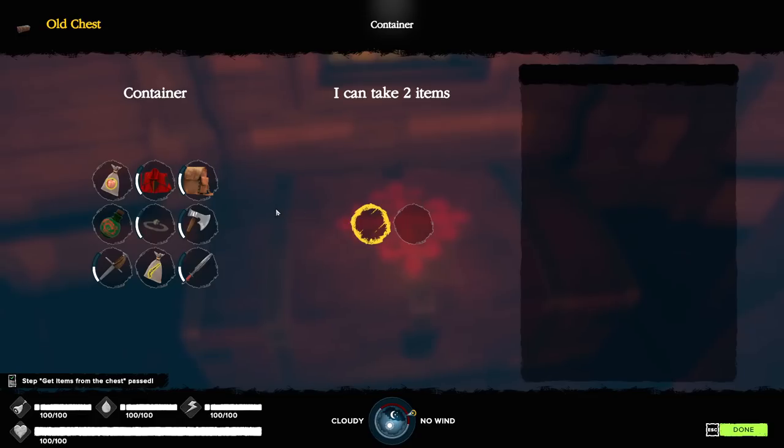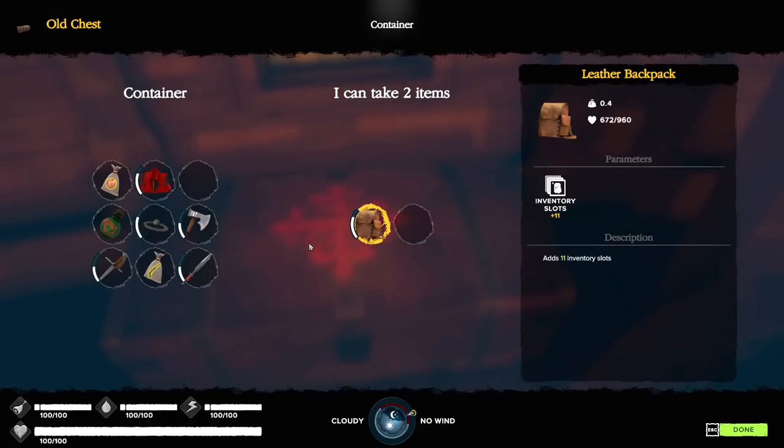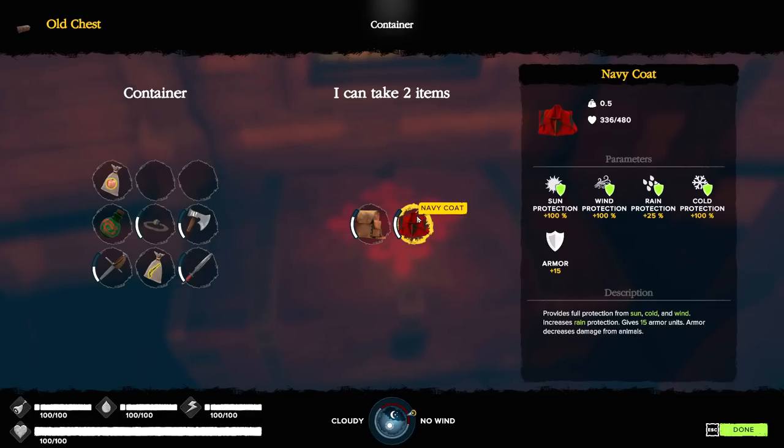At the beginning of the game you need to pick two items to bring with you to the island. You have a choice: a bag of food, a navy coat, a backpack, living water, iron flint, iron axe, iron knife, a pistol with ammo, and an iron spear. You can only pick two. For me personally, I've played the game enough to know I can make my own knife, so I'm going to take a backpack. And we can't make clothing, so I'm going to make a navy coat part of my adventuring gear.